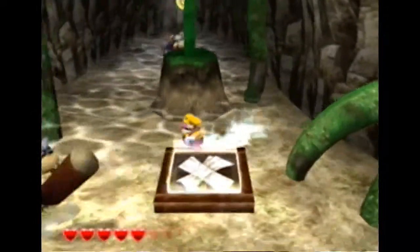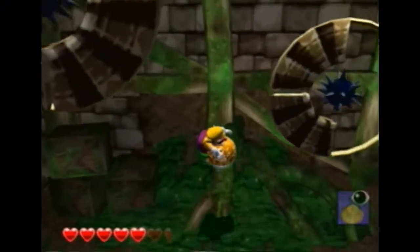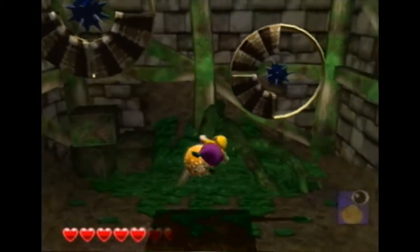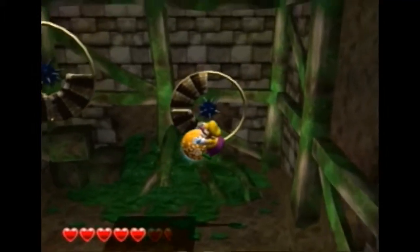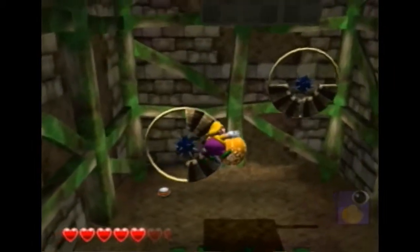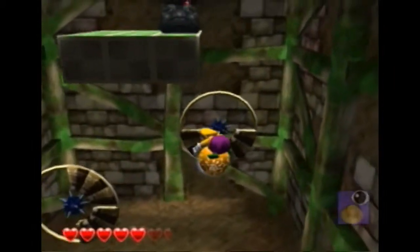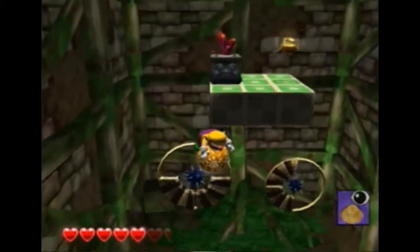Our Triceratops enemies here seem to be panthers or bears — I don't know. This is a hatch that's actually a little RNG-based, because each time these obstacles change a little bit. One time they were both in the same position, which made it super easy. I know that one was really hard, but still.